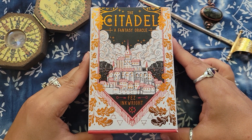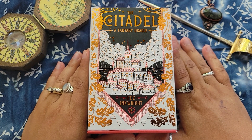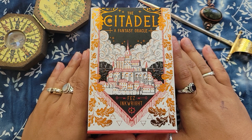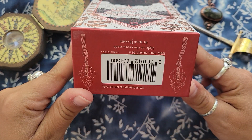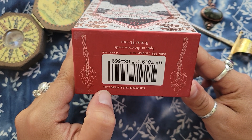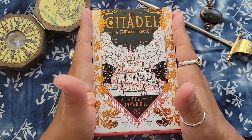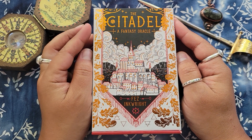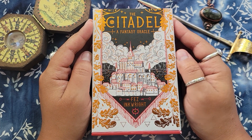The idea for this video actually came from me getting the Citadel Oracle. I know there was some weird stuff going on — I think the Kickstarter was fine. This was originally a Kickstarter deck; this is the mass market version. I paid $29.99 US dollars, $38.99 Canadian. I know there was some sort of special limited edition that had some kind of problem with it, but all that aside — this is by Fez Inc.